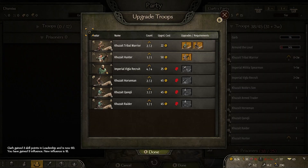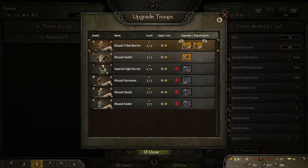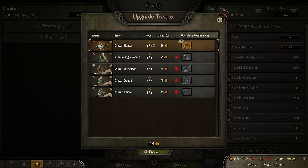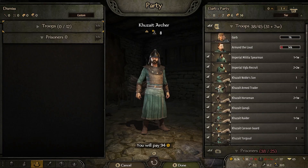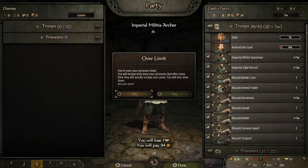We'll take the 12 prisoners and upgrade those who can. Who did we lose? We lost mostly our infantry. We'll try and replace what we lost because our dynamic was actually working quite well so far.